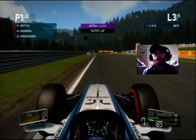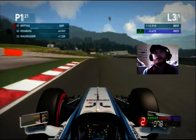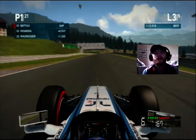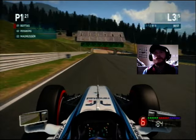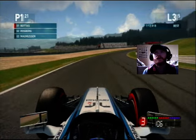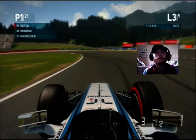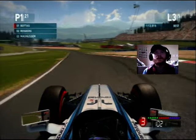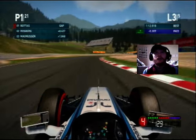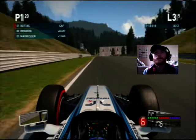On the brakes a bit early but we're four tenths quicker — so maybe it might have been corner cutting. Nico's going to have DRS on us down this back straight but he can't really challenge me going into this next turn — nope, he's a bit too far back. I like this corner, I like this track, I really do. It's the Red Bull Ring in Austria — I remember when it was the A1 Ring.